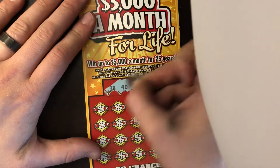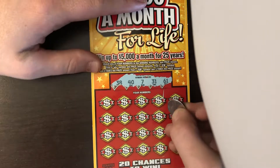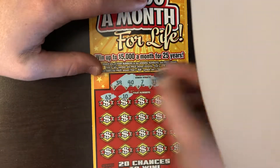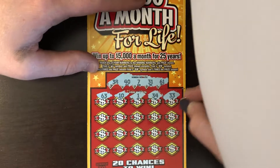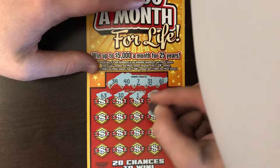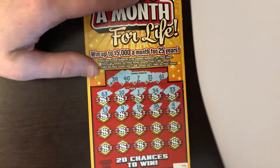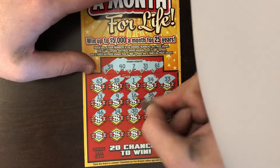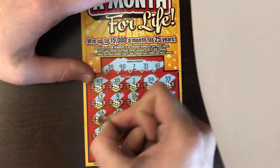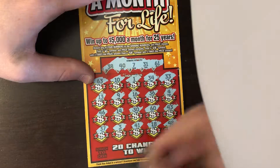Our numbers are 38, 40, 7, 31, and 61. We got a 63, 10, 1, 34, 33, 4, 36, 16, 9, 13, 46, 14, 30, 60, 43, 37, 3, 41, 18, and 48. So nothing there.